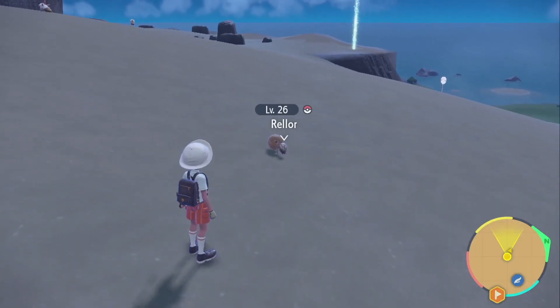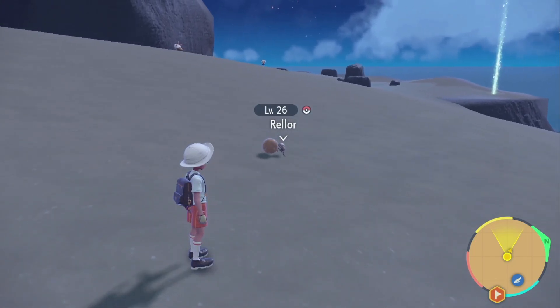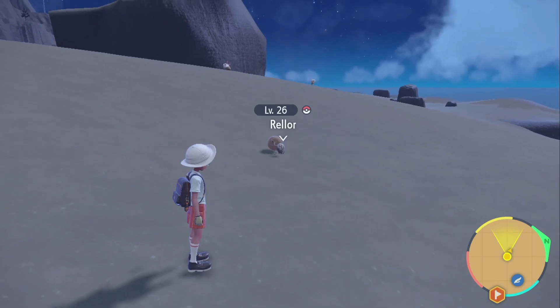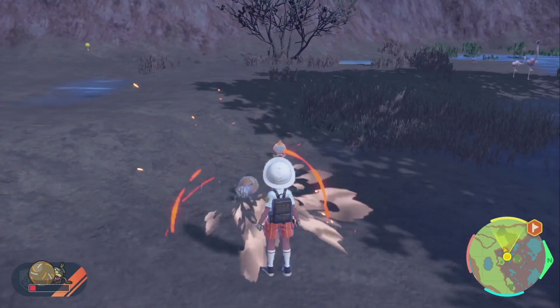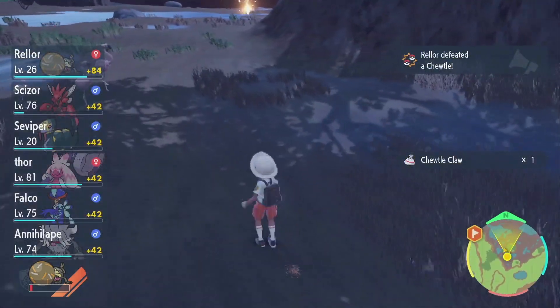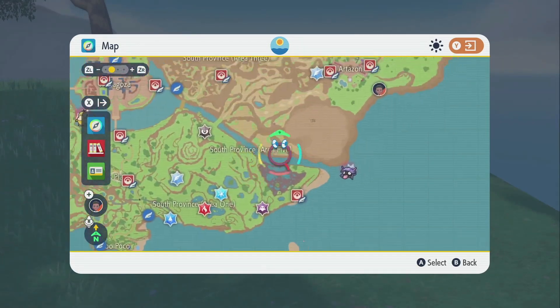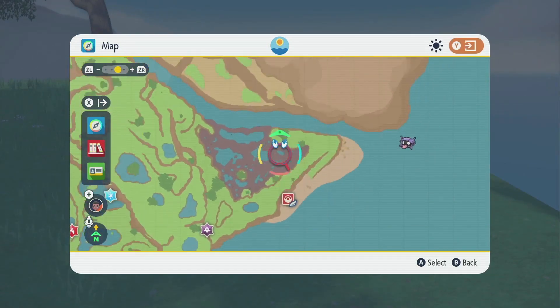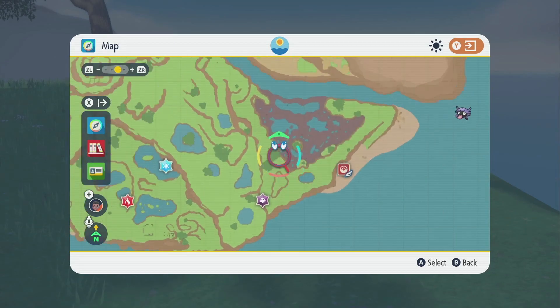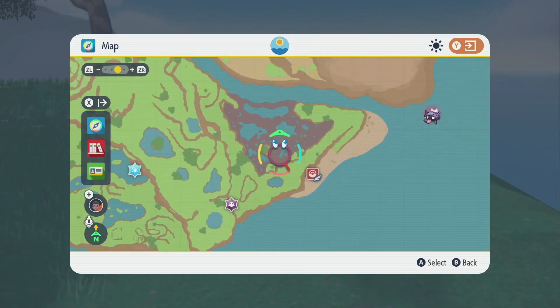There is one difference, and I believe it's Rellor. Rellor you have to take to a muddy area — like marsh terrain is what they're saying. I did it around here, this black area, pretty much over here. This is where I did it, and all you gotta do is walk around 1,000 steps with Rellor and level them up one level, and you have to do that here.